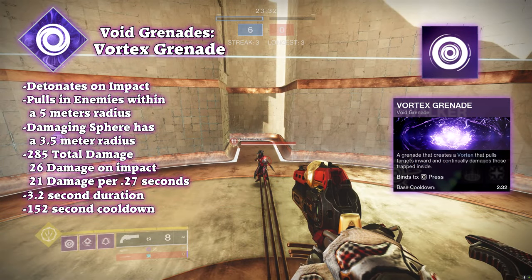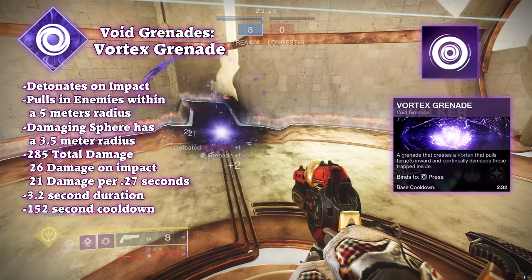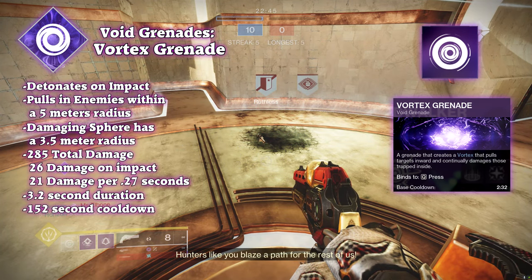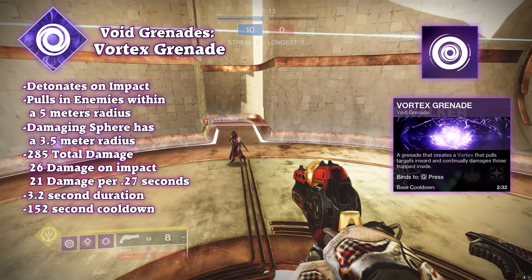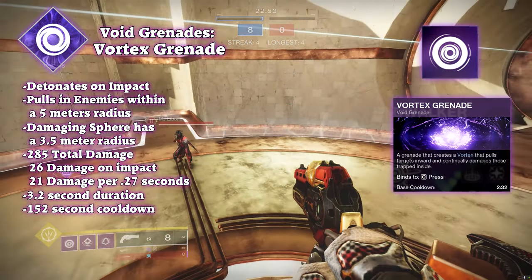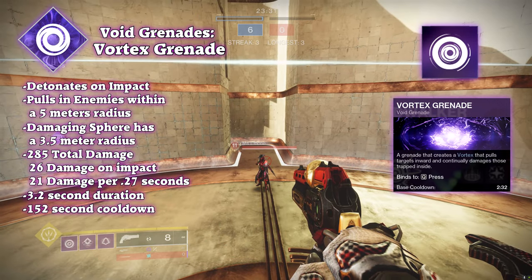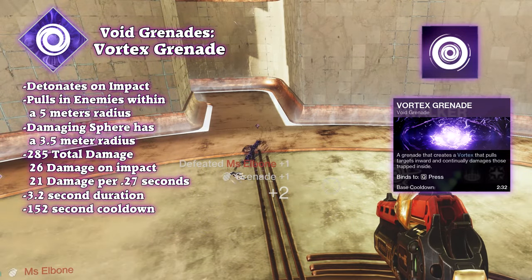As a void hunter aficionado, vortex grenade is a personal favorite. The vortex grenade is very similar to the solar grenade but with a few more quirks. When thrown, it flies through the air until it hits any surface or enemy, expanding into a sphere of void energy. When it initially expands, it deals 25 damage in a 5-meter radius. After 0.8 seconds, it also pulls enemies within 5 meters towards the center. After that, it continuously ticks damage every 0.27 seconds, up to 17 times in a 3.5-meter radius over 3.2 seconds. Total damage adds up to 285.